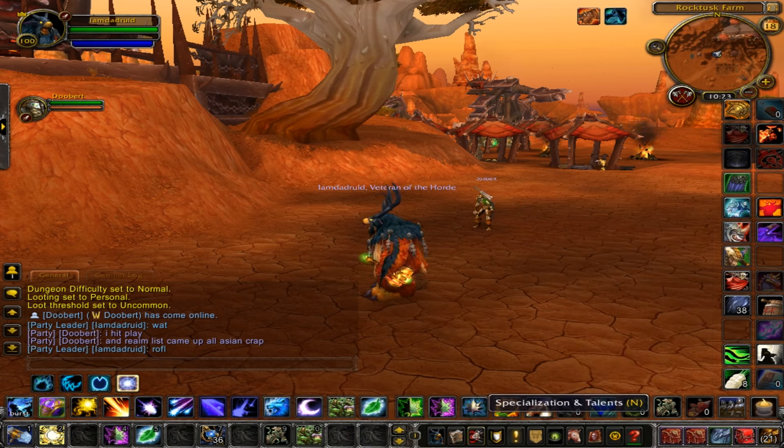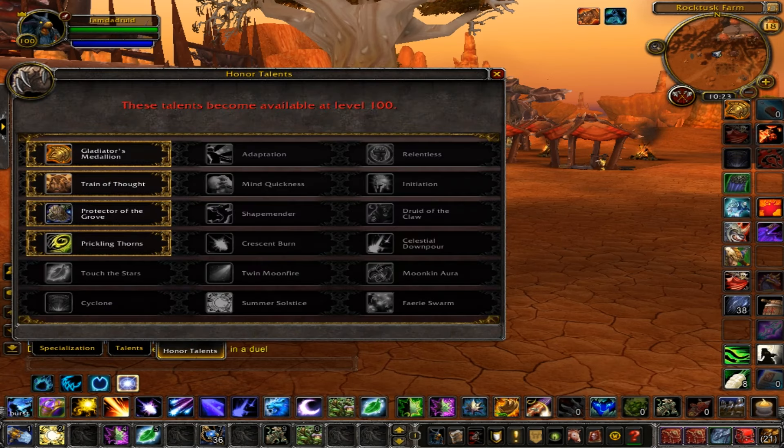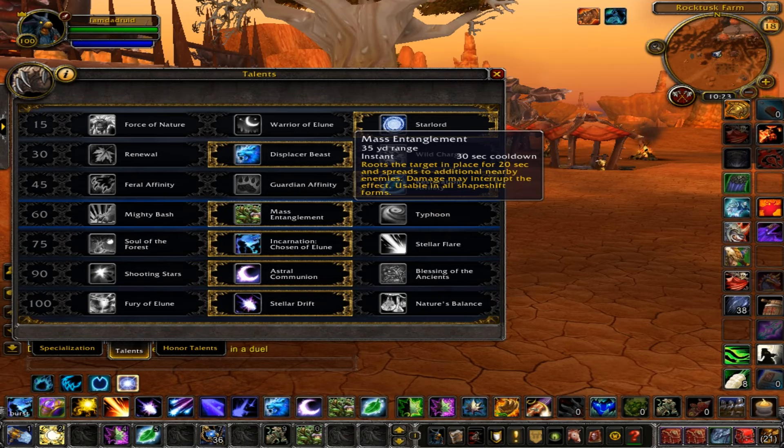Hello YouTube, Aero Assassin here today, and I am doing a one-shot guide for Balanced Druid. You need two talents: Prickling Thorns and Mass Entanglement.